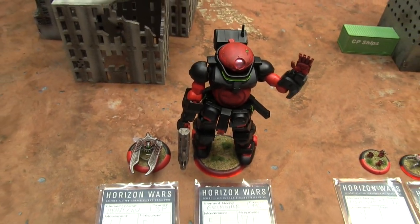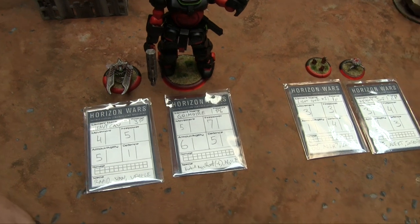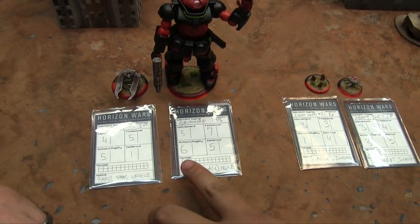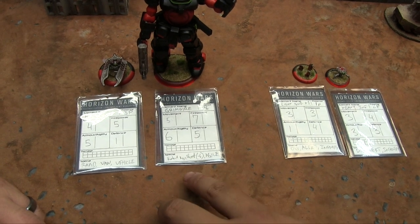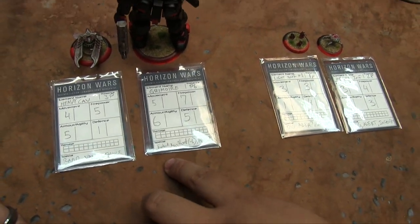Jan had a distribution of 26 points to allocate. He gave the Grimoire Movement 5, Firepower 7, Armor 6, Defense 5, and took the Agile trait — making it an absolutely terrifying murder mech coming to the rescue.